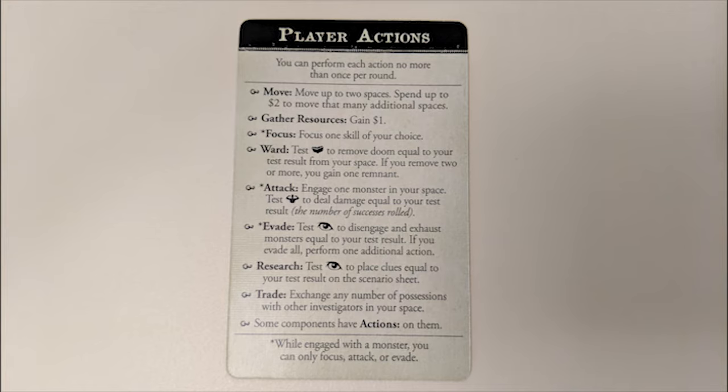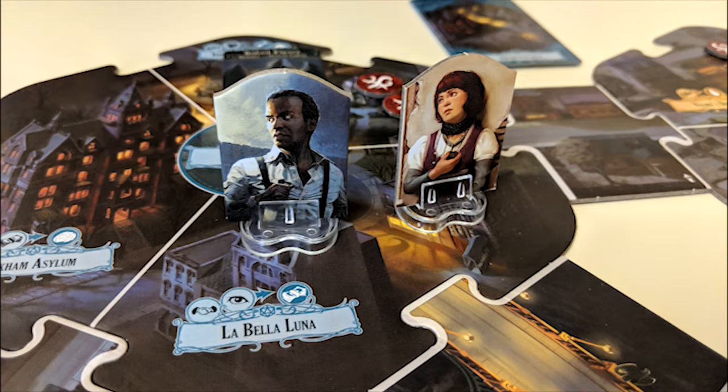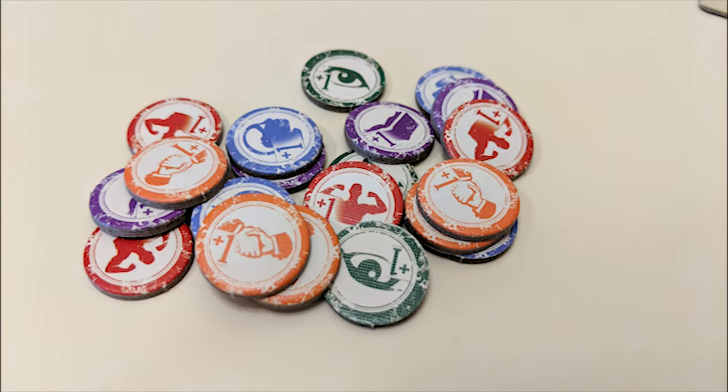If you don't have money, you can perform the gather resources action, which provides you with one dollar from the supply. The trade action allows you to exchange cards or tokens — such as items, spells, money, clues, or remnants — with anyone else in the same space as you. The focus action lets you acquire a focus token for a specific skill.